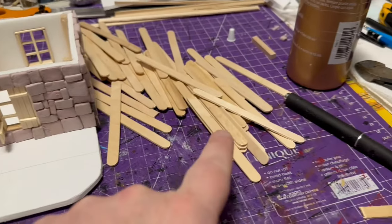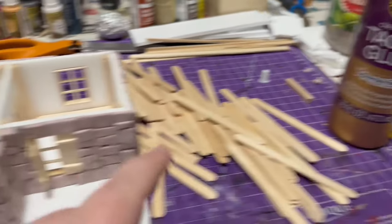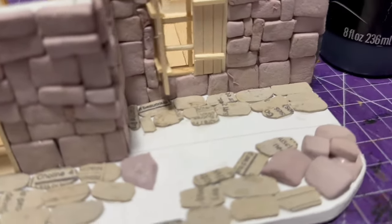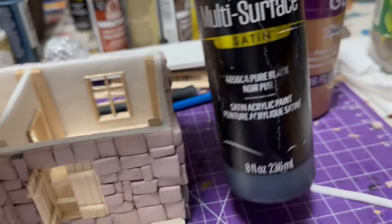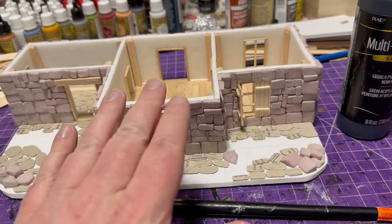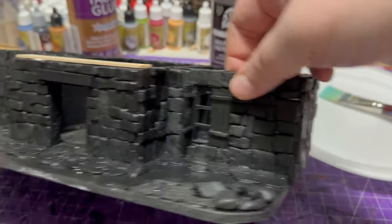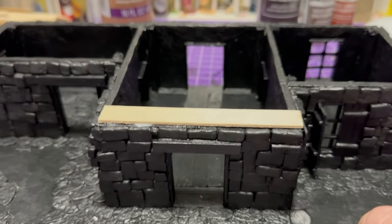I moved to popsicle sticks for flooring — using my X-Acto blade to carve in some texture and white tacky glue to attach them. For warped popsicle sticks I switched to hot glue. Then I added egg carton rocks: just egg cartons cut out and glued in with white glue for the stones. Then I covered everything with black paint. I noticed my front was a little lower than the back, so I added a thin piece of balsa wood on top to level it out — that makes a nice level floor for the second level.